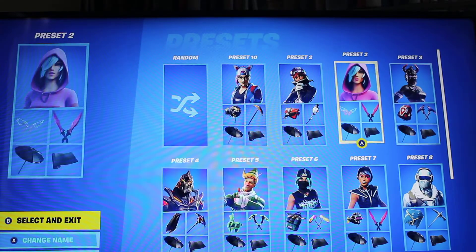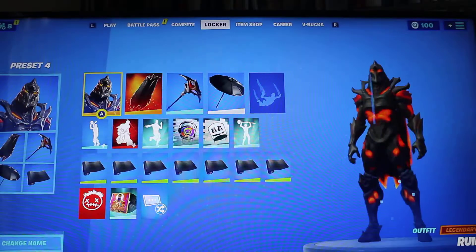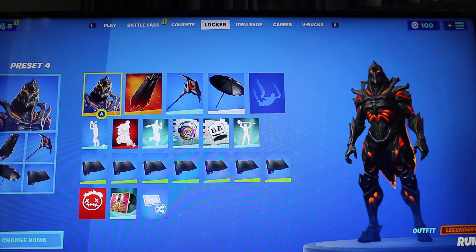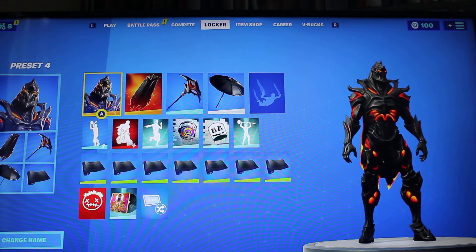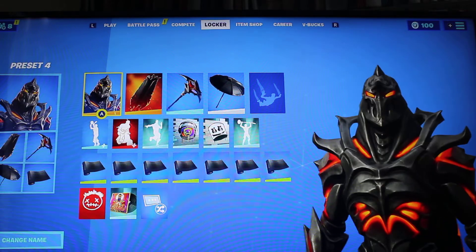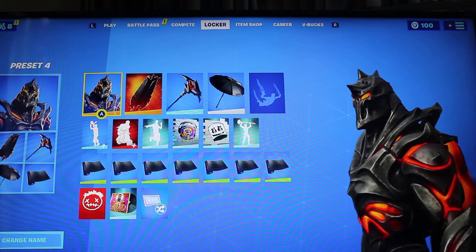Literally everything is from the Dark Fire Bundle. Next up is Ruin, which is available in Season 8 by completing 60 weekly challenges after buying the battle pass.